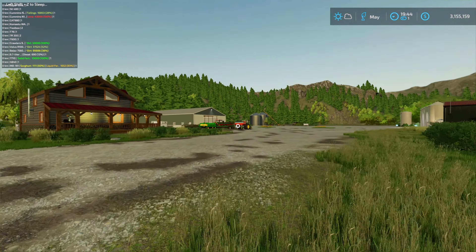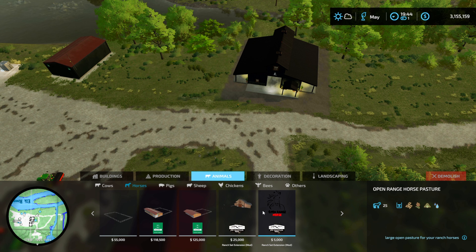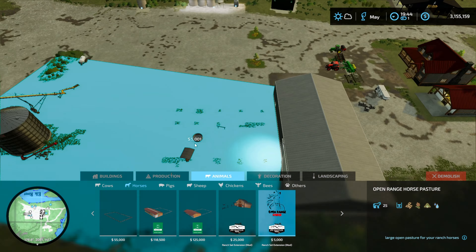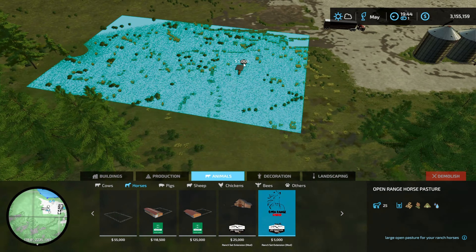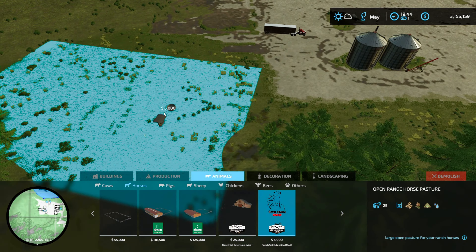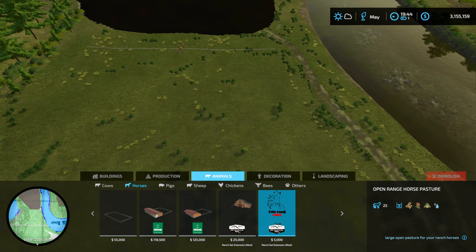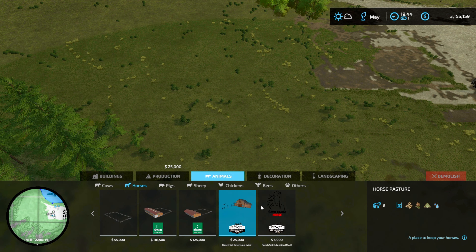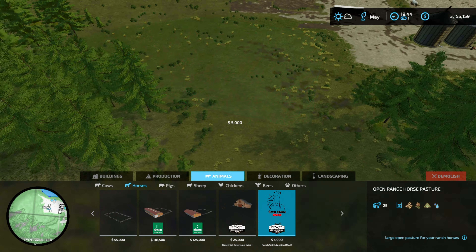So horses on the main farm - let's go back to our animals. Yes, there is actually a ranch one, and there's an open range one too. I don't know if we want to put the open range one here on the farm - maybe over here, there's definitely some room in this area. That one holds 25 and this one holds eight - big difference. I'm kind of leaning towards the 25 since that's a lot more horses.